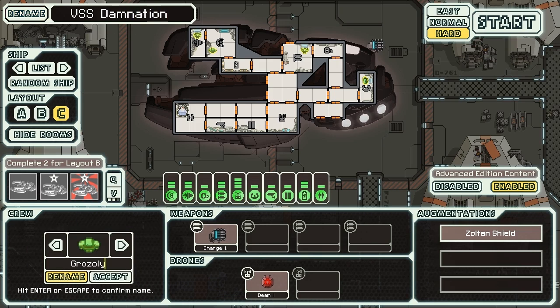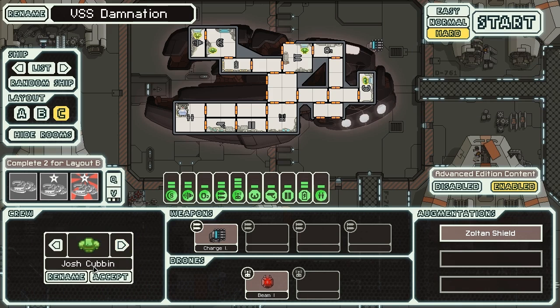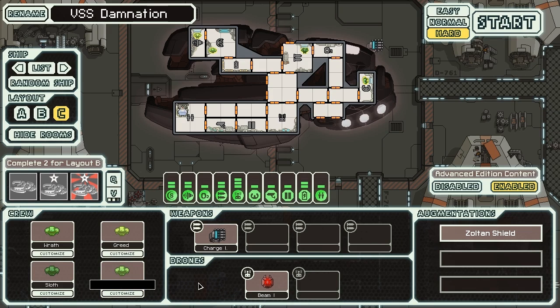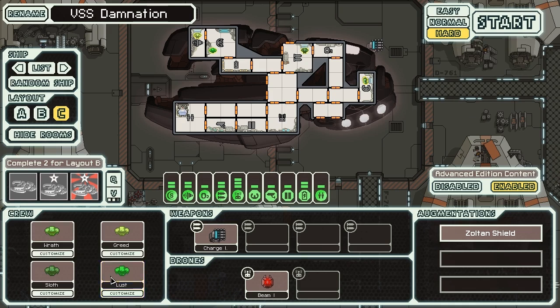We're going to customize our crew names. Grozely, you are now Wrath. Yevansi, you are going to be called Greed. Cubbon, you are going to become Sloth. And Matt, you can be called Lust. So we still need more crew to come on board to complete our seven deadly sins. But with Wrath, Greed, Sloth, and Lust on board, things should go well.